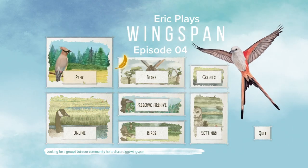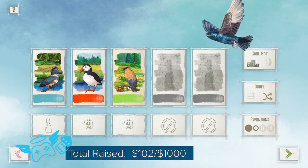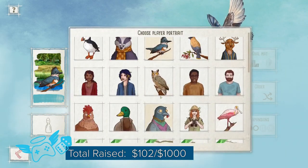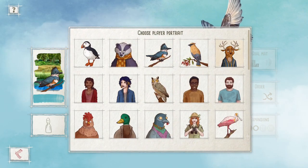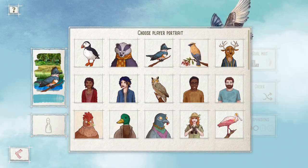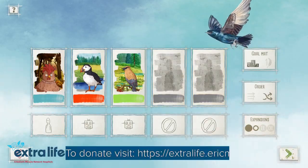Gaffer plays Wingspan. Let's set up a game. We'll go against two computers again. We'll be the blue color. The rooster? Right here? Yeah. Okay, sure, why not? All right, here we go.